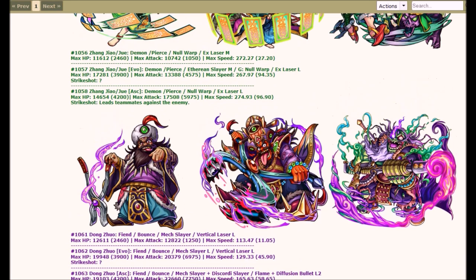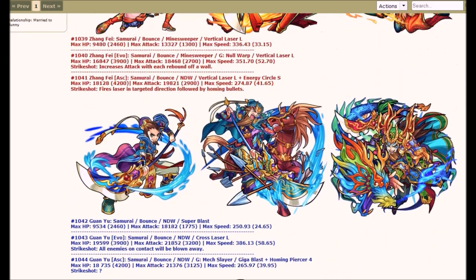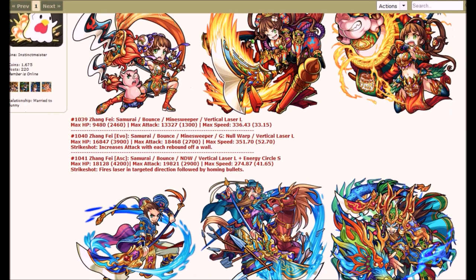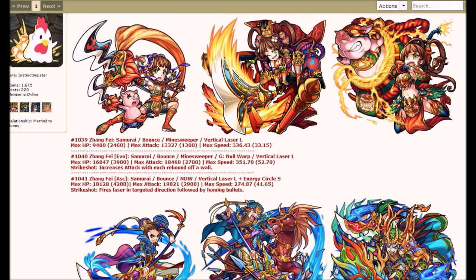So yeah, that's just a quick preview of this series of Hatcher Monsters and Extremes. We got Dong Zhuo and Zhang Zhao for the Farmables, and the Hatcher Monsters are Zhang Fei, Guan Yu, and Liu Bei. Who do you guys want to get? Let me know in the comments down below. I honestly want all of them because they look so cool. Hope you guys enjoyed the video. Thank you guys for watching, and I will see you guys next time. Peace!